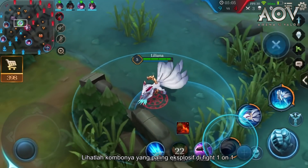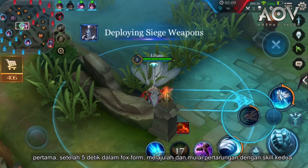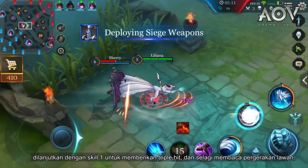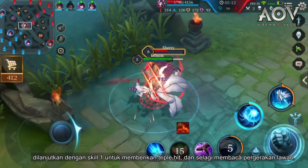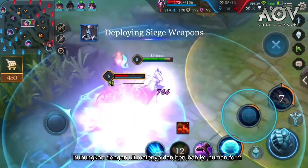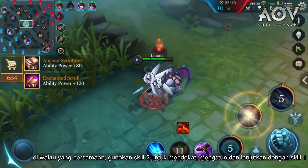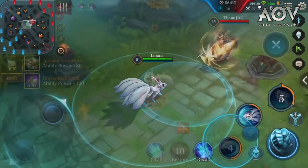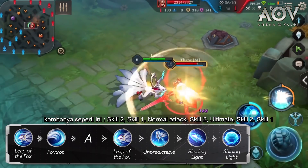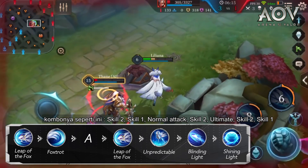Check out her most explosive combo in a one-on-one fight. After 5 seconds in Fox form, charge forward and initiate using the second ability. Follow it up with the first ability to get off a triple hit. Then, while reading the opponent's movement, use the second ability again, connect it with her ultimate, and switch to human form. Use the second ability to get close and stun, then follow it up with the first ability. The combo sequence is: Ability 2, Ability 1, normal attack, Ability 2, Ultimate, Ability 2, Ability 1.